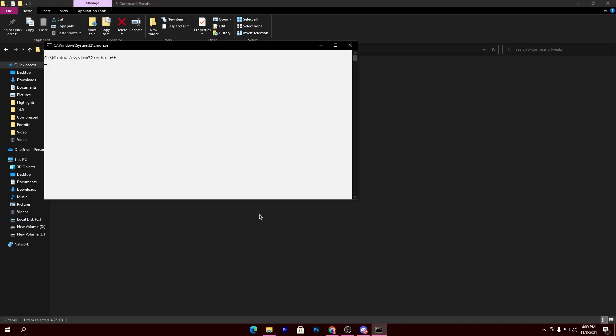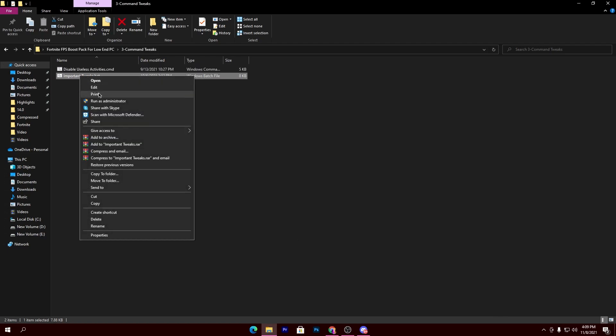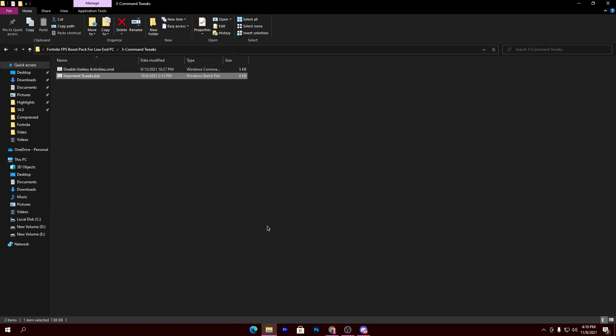Once that's done, here is another important tweak — right-click and run it as administrator, then click Yes. This will disable the power saving mode of your Ethernet and optimize your internet for better ping in Fortnite or any game you play. Once it's done, go back to the main directory.